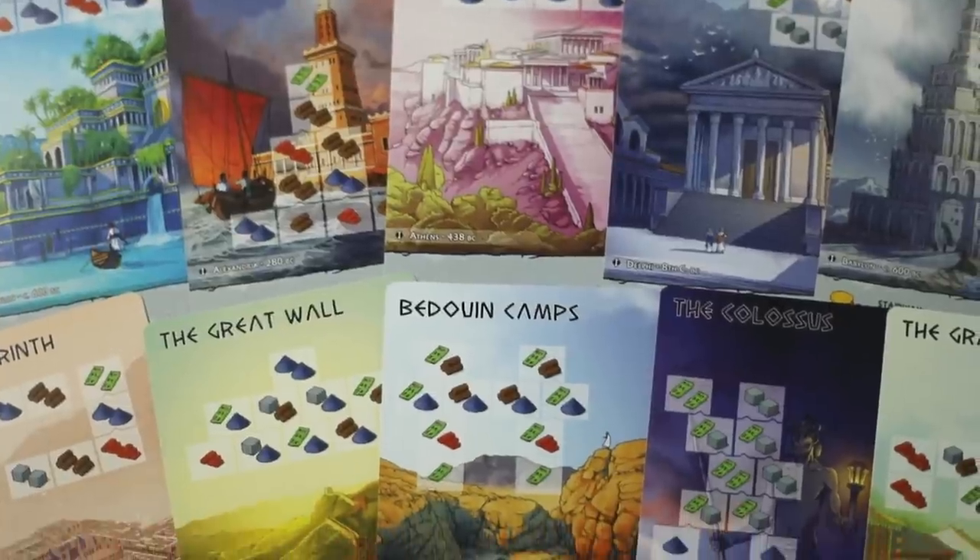In this game, we are going to be racing to build our wonder. These wonders are based off of the human-made architectural wonders around the world, such as the Pantheon and the Statue of Zeus. Like Naveen said, this is mainly a resource management game, but it plays very quickly and whoever builds their wonder first wins.